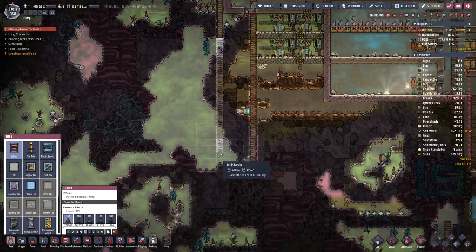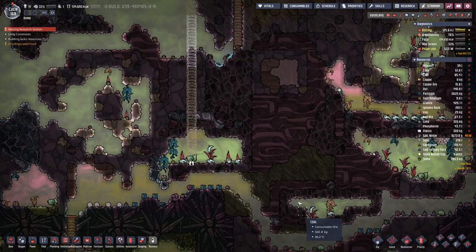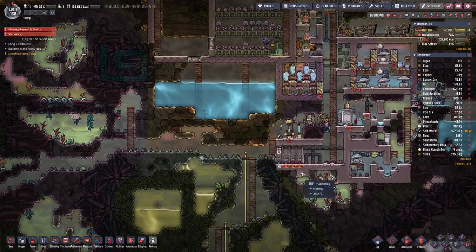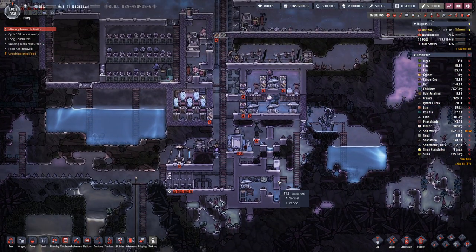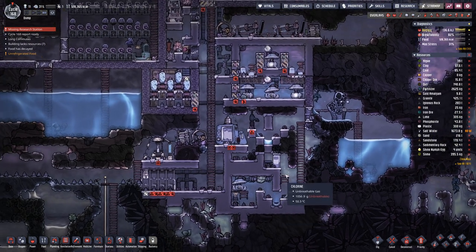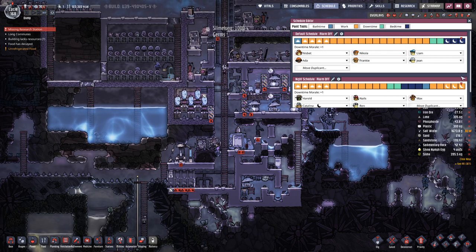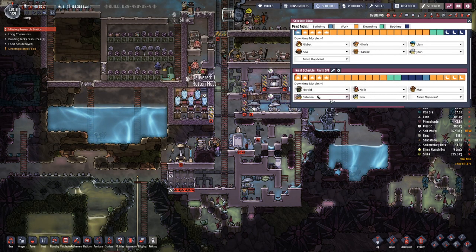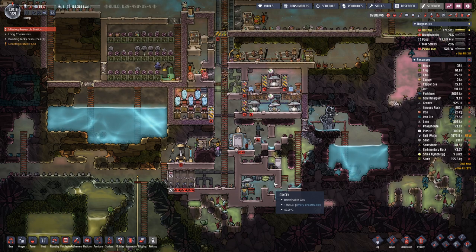We can extend the ladder further down here. And then maybe let's have a look at the ship schedule. We have 6 on here, 5 on here. So it's pretty well balanced. Don't need to change anything there.